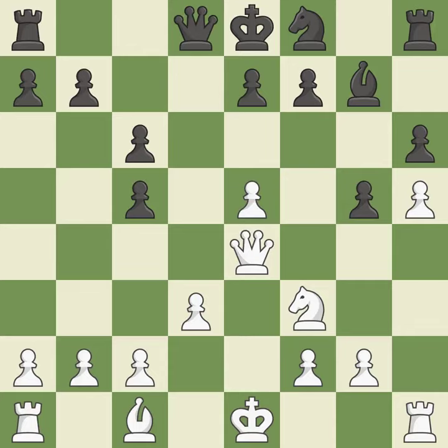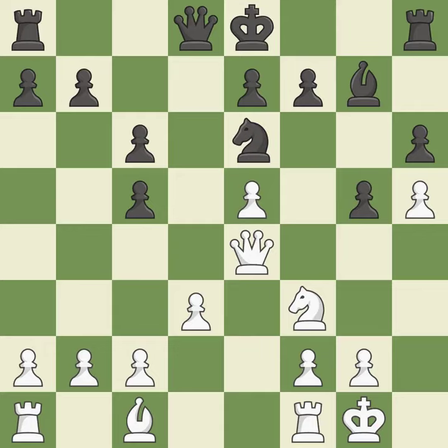This squanders a chance to advance a rook from its starting square — it is incorrect. This is a missed chance to offer an equal exchange of goods — it is incorrect. Castling gets the king to a safer square, out of the center of the board, while also developing a rook. Castling kingside tends to be safer because the king is further from the center — it is best.